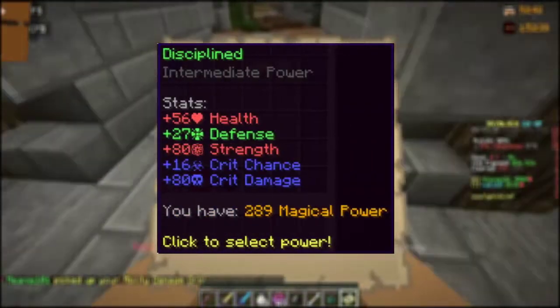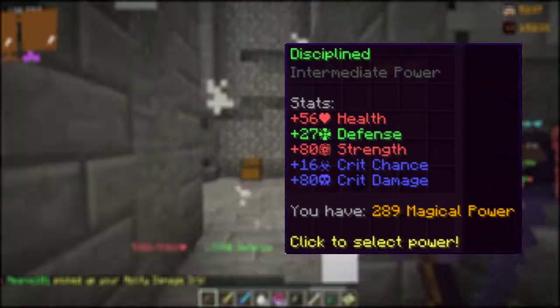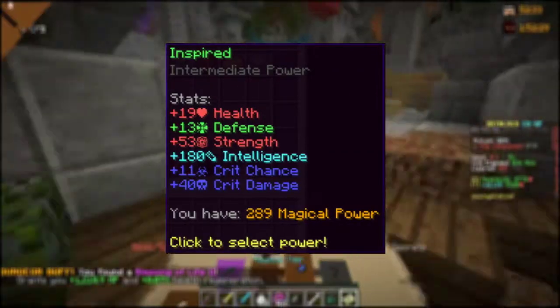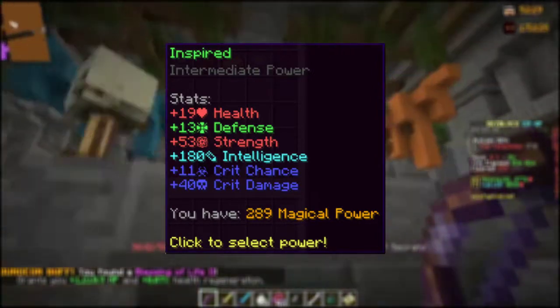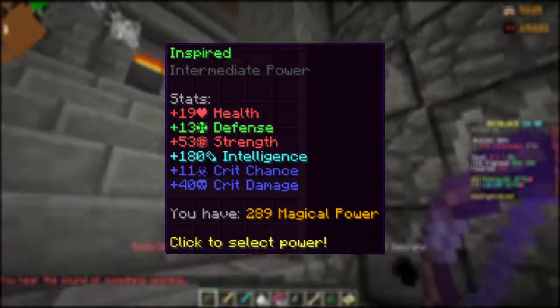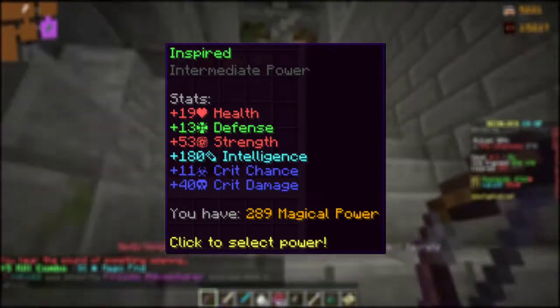Disciples is indefinitely a downgrade to the Commando upgrade. It grants you a higher critical chance, therefore it removes the critical damage as well as the strength. Inspired is a downgrade to the Pretty power up — everything said before goes along that line. Just make sure that you are able to stand out with your current damage, health, and defense. However, keep in mind that this upgrade does not give you speed, and it is indefinitely a downgrade regarding damage and critical damage. Only use this if you have issues with intelligence.